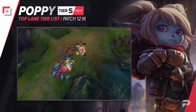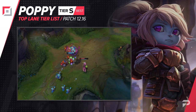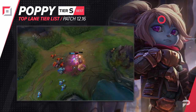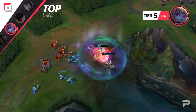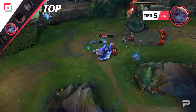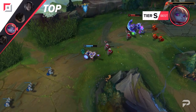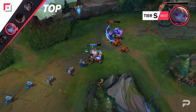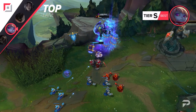While Poppy Jungle got hit pretty hard with a nerf this patch, Poppy Top is doing quite well, so we're moving her up to the S tier. She's a surprisingly flexible pick with the ability to build full tank or mix in some damage items like Divine Sunderer and even Black Cleaver to smash other tanks. She lacks a hard engage and AoE CC that some other tank options bring to the table, but she makes up for it with some super strong trading, making her a big lane bully and even a really OP split pusher if the enemy team doesn't have a solid answer for you.